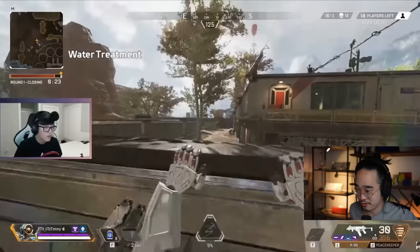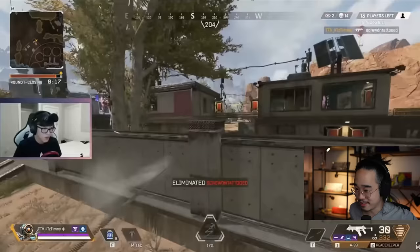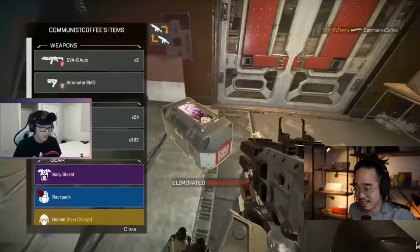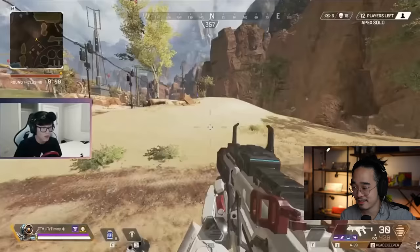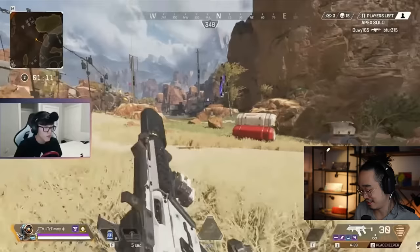R9/PK loadout — not nearly as OG as the wingman/PK loadout. Another thing I'm noticing in this gameplay is the amount of muzzle flash and dust. I think they fixed that sometime, maybe a year after this. But at this time, when you shot your gun indoors, there was just so much flashing. I just feel like I couldn't see anything he was shooting at — and clearly he couldn't either because he was missing a lot.